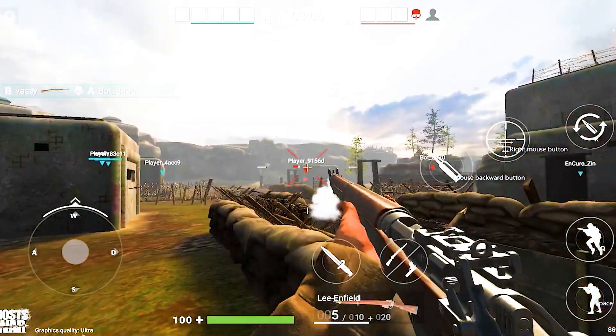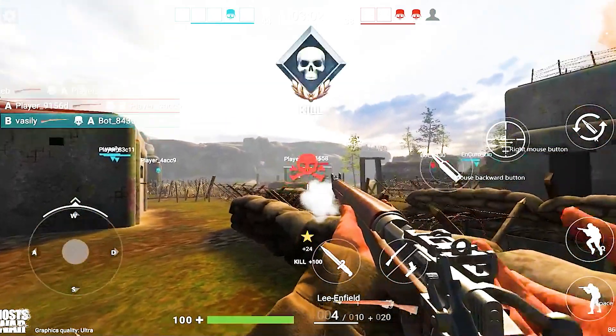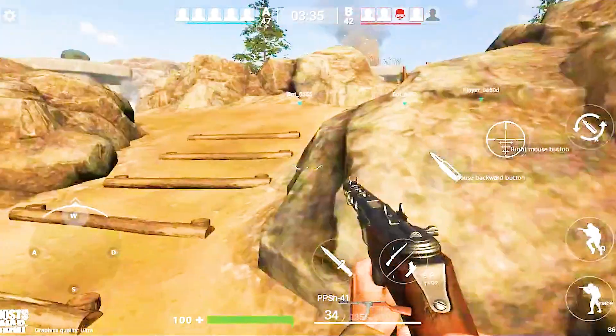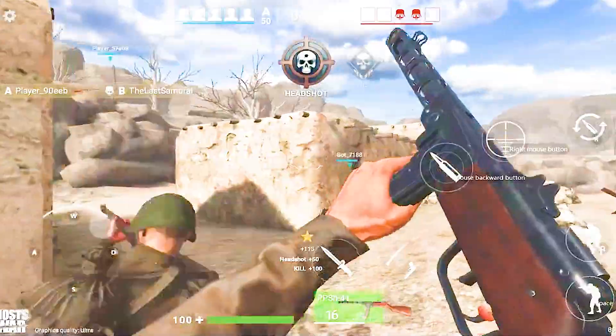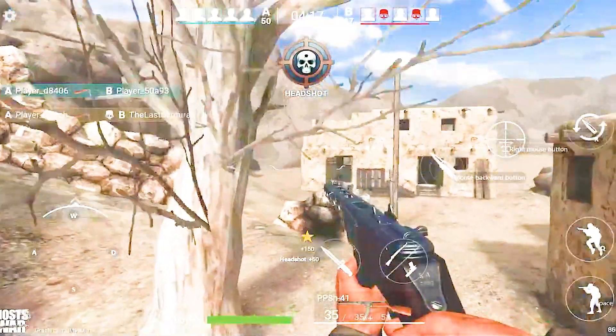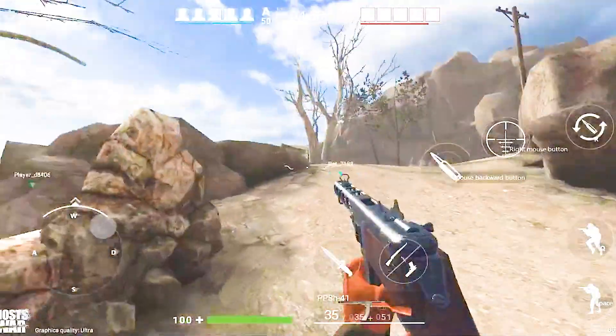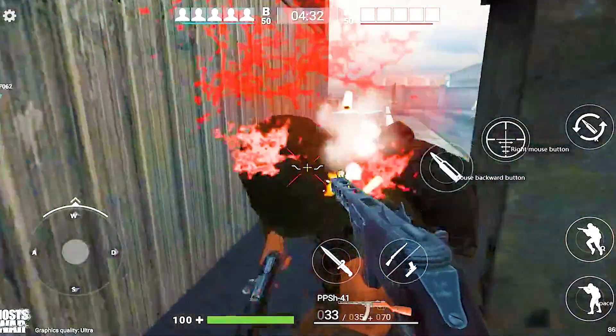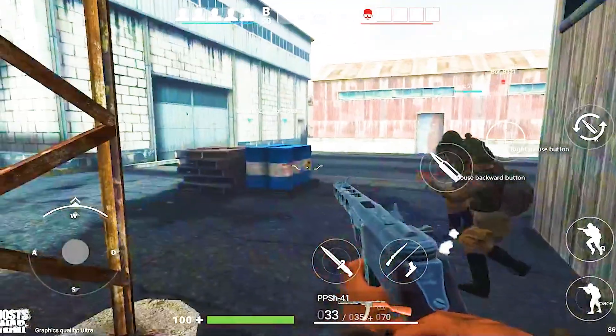My favorite map in this game is Normandy Landing — it is small but it is good, it gives World War 2 feelings. One of the most beautiful maps is the Sand Stop map; it looks really cool, the setting and the sun area are very good. But one of the worst maps is Sabotage — it is really bad, I didn't like it at all.